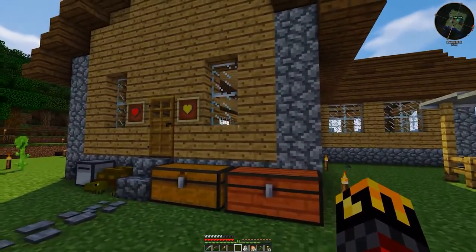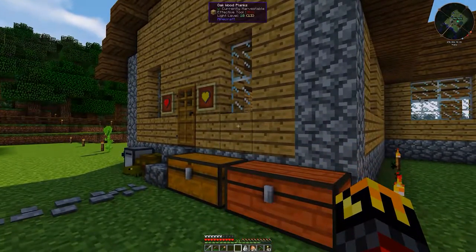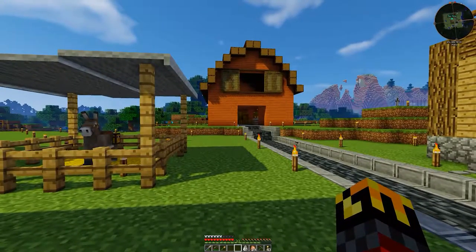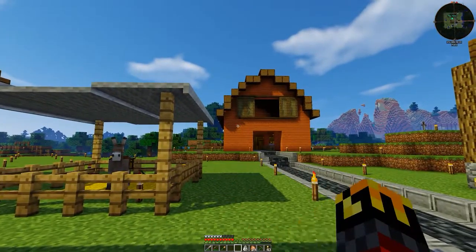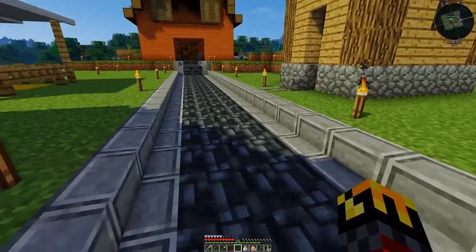Good morning everybody and welcome to Glitch Craft. In the last episode we made a harvester and got some wood — not a lot, but this is actually the wood I got overnight, just in one night. I kind of built a barn because I can't build and be creative and talk at the same time, so I do the building stuff off camera. And I changed up the pathway a little bit.